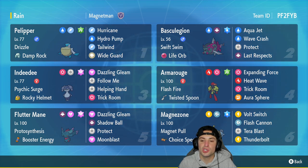Indeedee's other three moves are Dazzling Gleam, Follow Me, and Helping Hand. Fourth Pokemon is Armarouge rocking the Twisted Spoon to boost psychic damage — it gives about a 1.2x multiplier, helping Expanding Force do a nice chunk of damage. Armarouge has Flash Fire with the Grass Tera type, and its moves are Expanding Force, Heat Wave, Trick Room, and Aura Sphere.